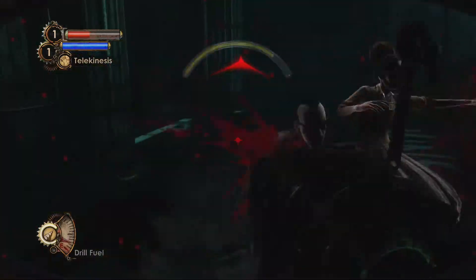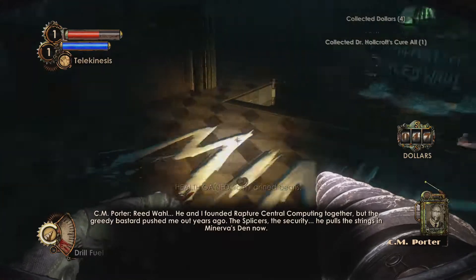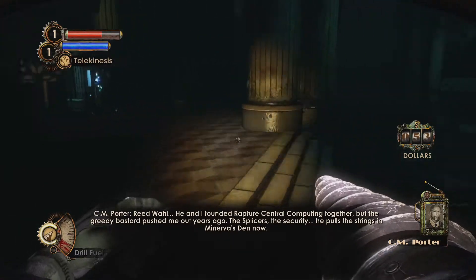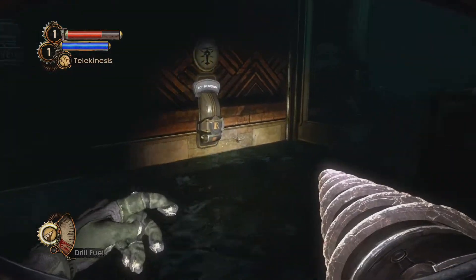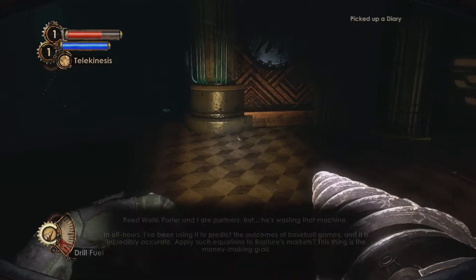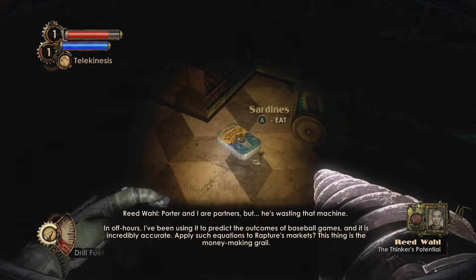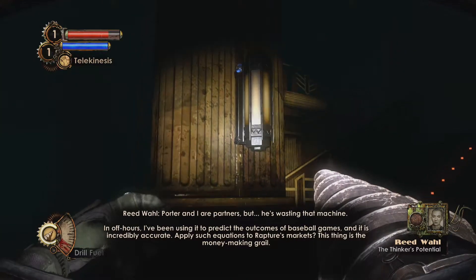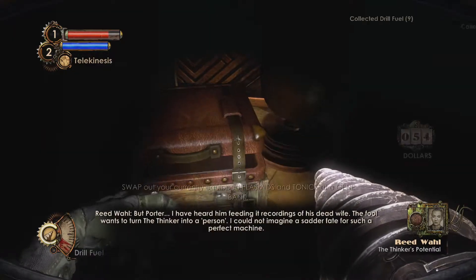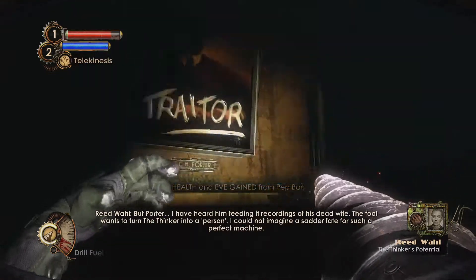Reed Wahl — he and I founded Rapture Central Computing together, but the greedy bastard pushed me out years ago. The splicers, the security — he pulls the strings in Minerva's Den now. I need some health, please. Porter and I are partners, but he's wasting that machine. In off-hours, I've been using it to predict the outcomes of baseball games, and it is incredibly accurate. Apply such equations to Rapture's markets — this thing is the money-making grail. But Porter... I have heard them feeding it recordings of his dead wife. The fool wants to turn the thinker into a person. I could not imagine a sadder fate for such a perfect machine.